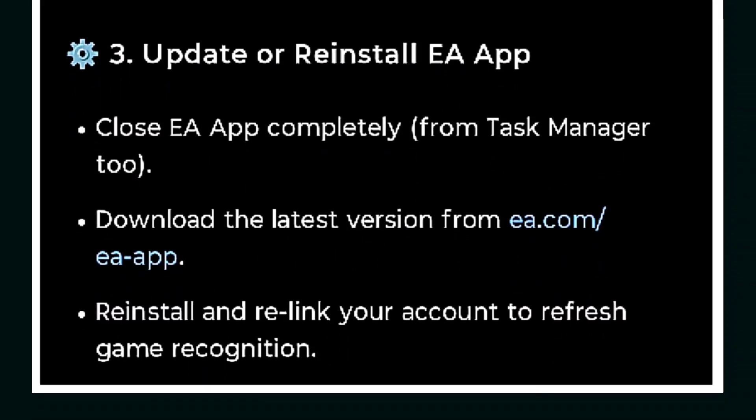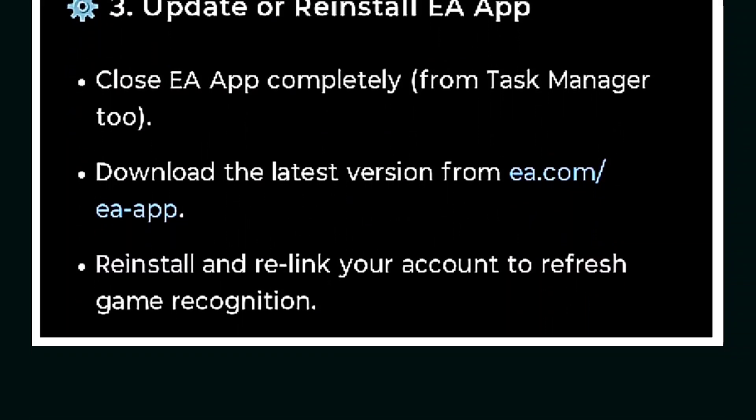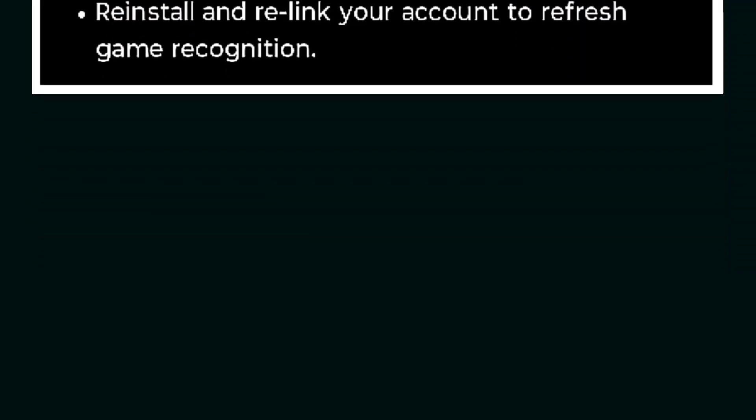To update or reinstall the EA App, close it completely from Task Manager, then download the latest version from ea.com. Reinstall and relink your account to refresh game recognition. I hope this helps — please like and subscribe.